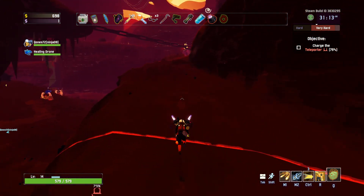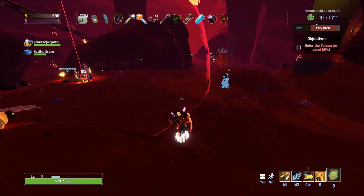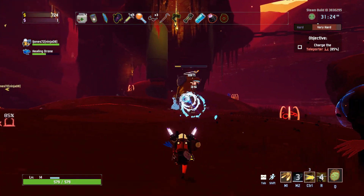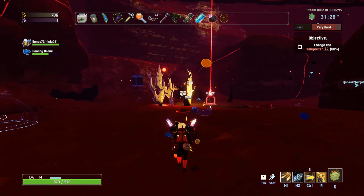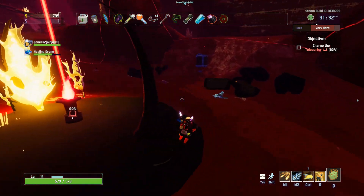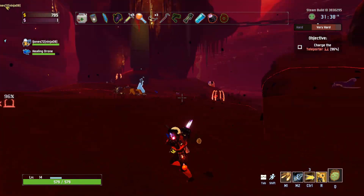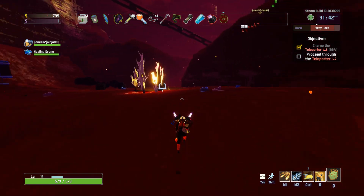Let's see where they are. I should probably stay in the teleporter. I found Elder Lemurian. Shoot it till it's dead. And it's definitely dead. There are a lot of bodies, actually. I don't see most of them because I have my bodies turned down low.